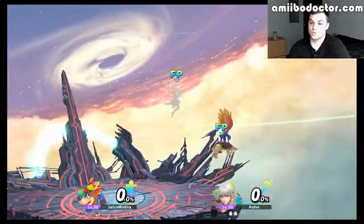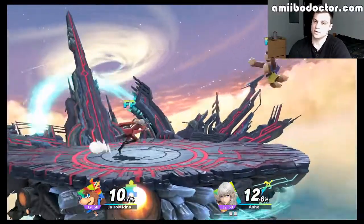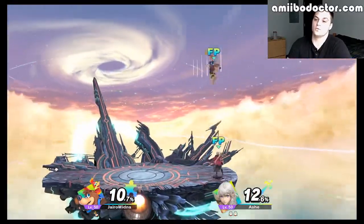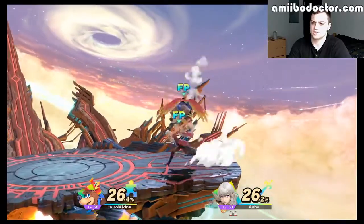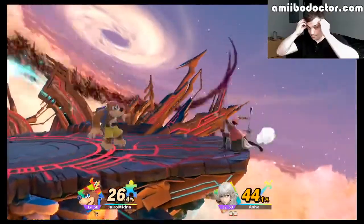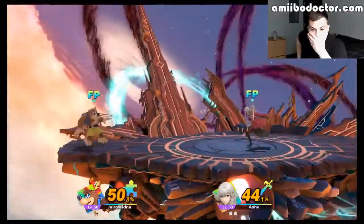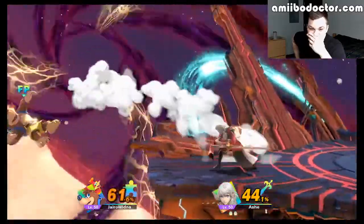Byleth's Down Smash is actually one of the most broken moves in Amiibo, because they almost never see it coming. It's got super armor and kills pretty frequently. So for Banjo to tank that — was that super armor or invincibility? I'm actually not sure. But for Banjo to be able to tank that is remarkable. He's trying to spear him again — Bear Kebab.